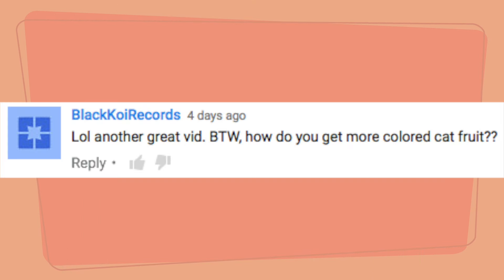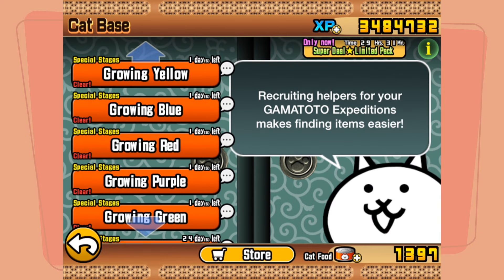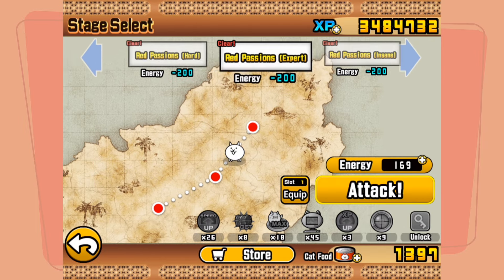How do you get cat food on the Stories of Legend menu stage? There should be growing stages which you can complete, and sometimes when you complete them, they will give you either cat fruit seeds or whole cat fruit, and you can put those towards evolving your cats.